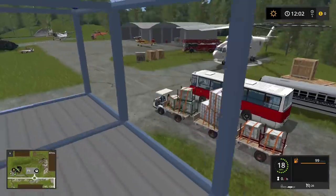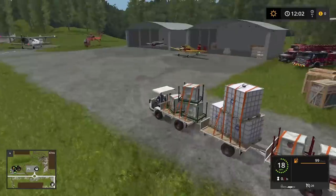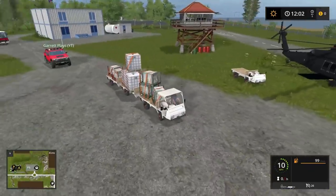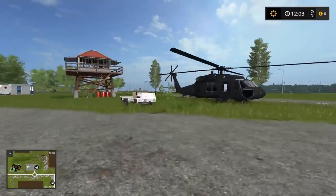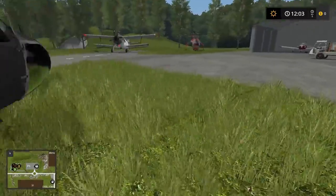By the way, here are our buses too. And we have like a volunteer fire department stuff here. That's kind of cool. Gotta keep safe guys. And there's fuel. There could be fires. There could be a plane going down. Hopefully we won't.